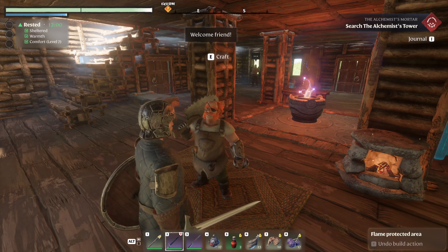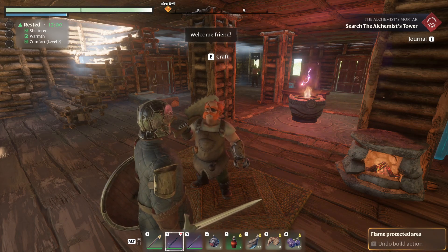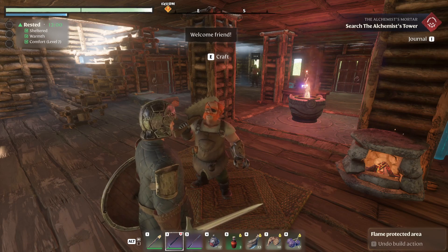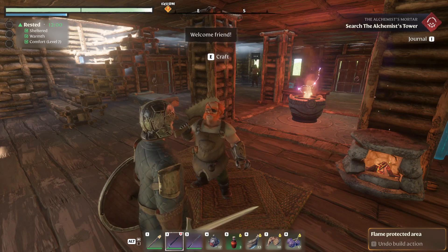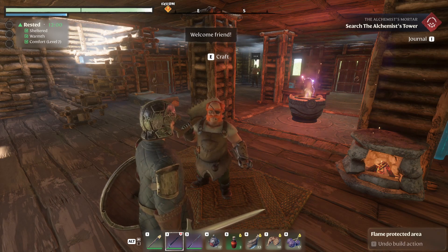Once you've got all five companions in your base, make sure they're sheltered with walls and roofs around your flame altar to get the most out of them. Hopefully you found this video useful. If you did, don't forget to like, subscribe, and hit the bell icon so you never miss an update. Daily streams on YouTube and Twitch, don't forget the Discord, and hopefully we'll see you in the next Enshrouded video. Stay safe everybody, happy gaming!